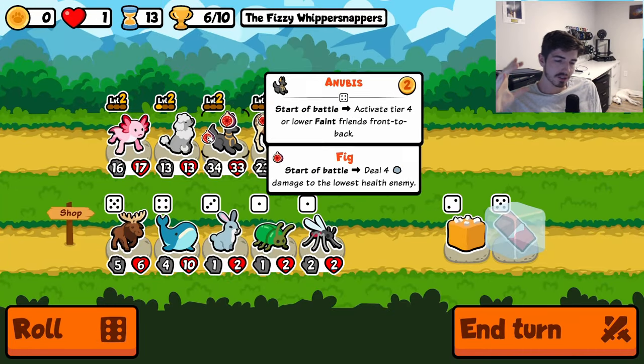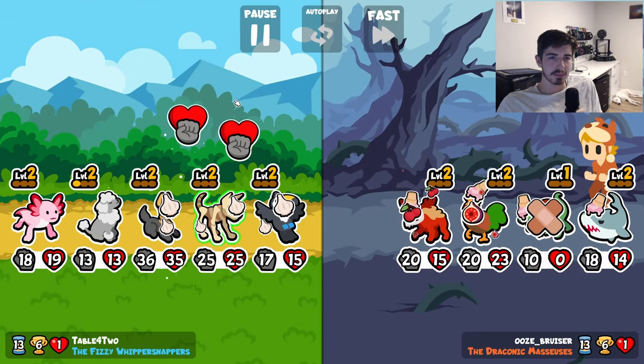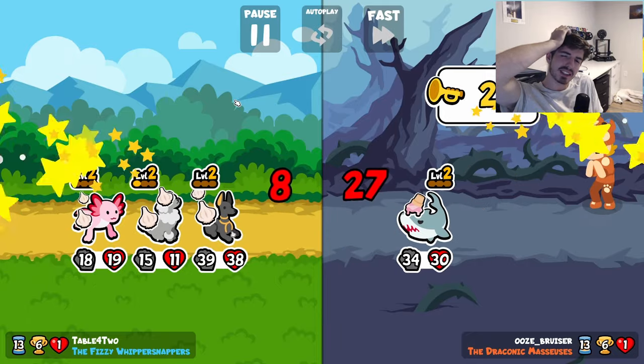So here's the gist. You get an Anubis level 2, you get a bunch of skeleton dogs. At the start of battle, Anubis triggers all of your skeleton dog abilities, and you just get a ton of early permanent scaling in battle. And then you just kind of hope that you win — that's generally the play.